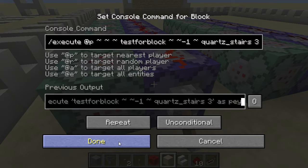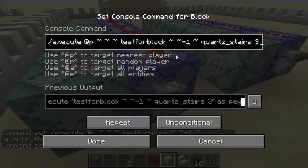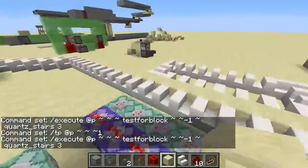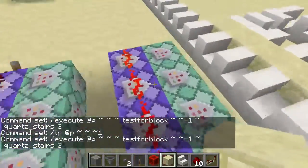Basically, you have two basic commands: a test for block command, which is aligned to the player with an execute command, and then you have a tp command. So you can just change the block right here to, say, brick stairs for a more expensive solution, or wooden stairs — you can look that up.